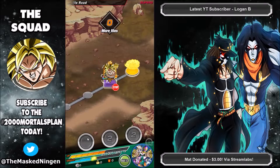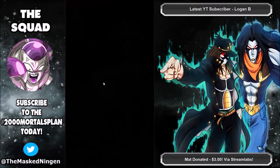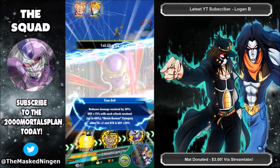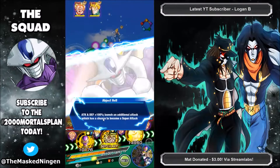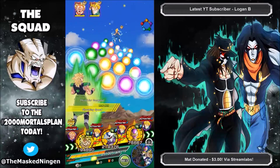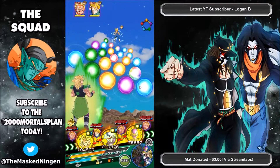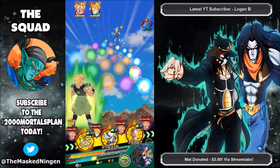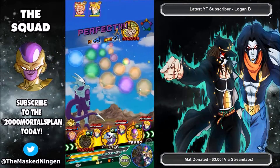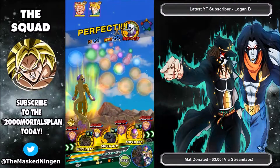Who have we got here? Super Saiyan 2 Vegeta and Kid Trunks — of course it wouldn't be Majin Vegeta, he's an extreme type unit. So we've got the Golden Freezer here for the nice buff. In fact we should probably pick up the physical orbs with him since he's the only one of the units on this rotation that's Rainbow, so we get the most health back if we do that.